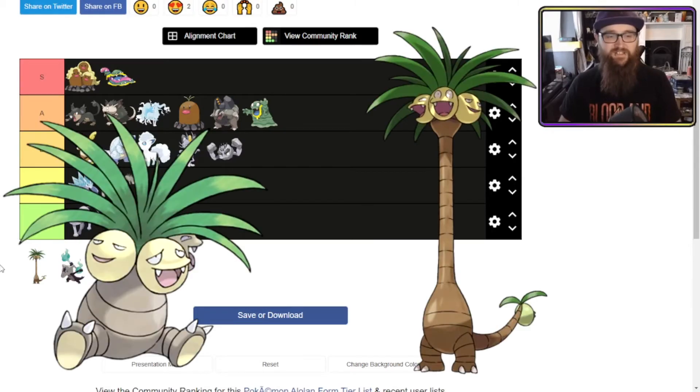Alolan Exeggutor is just awesome. I love the fact they went — yo, that Pokemon looks like a palm tree, and that Pokemon is based on a palm tree, so let's dial that up to 11. It's a fantastic look. I don't understand how it's Dragon type, but it's a huge improvement over the original Exeggutor — if an improvement means stretch it, make it longer. Longcat, for example, is a Gigantamax for Meowth.